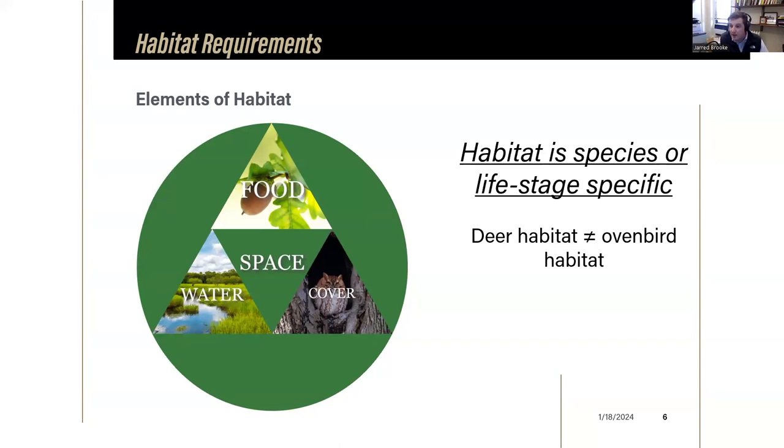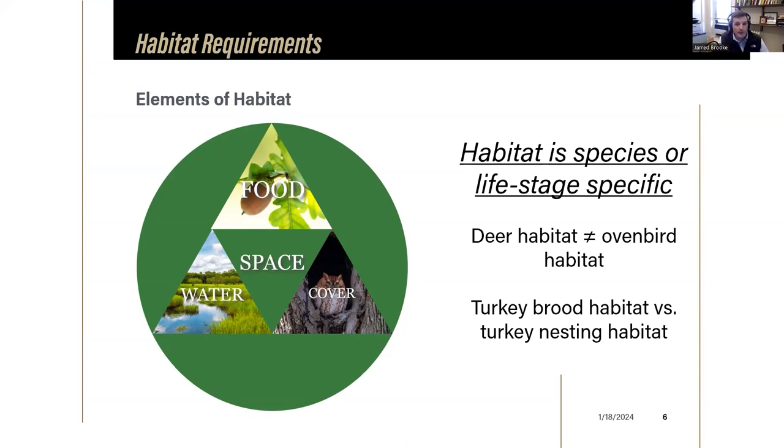Ovenbirds are forest-obligate species that like open understories with leaf litter - not a lot of dense ground-level vegetation. If we open up the canopy to improve bedding or forage for deer, we may make it worse for ovenbirds. Habitat is also life-stage specific: what a turkey uses to raise its brood may look different from where a turkey would nest. We need to think about how to provide resources throughout the different life history stages for wildlife species.